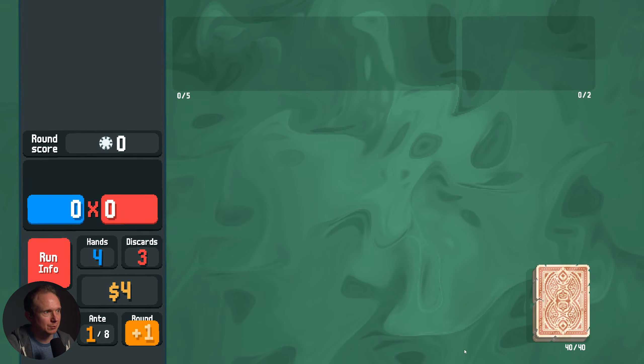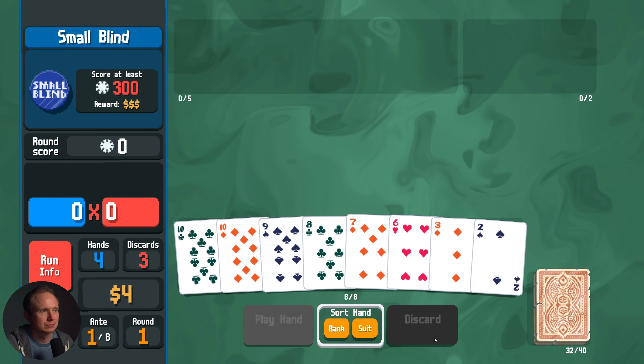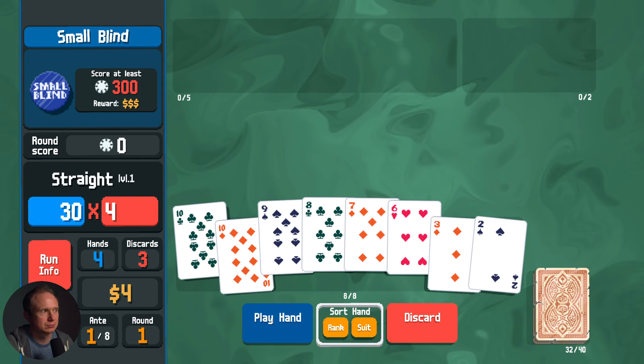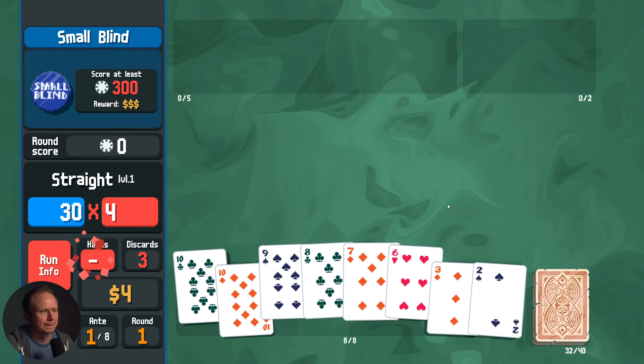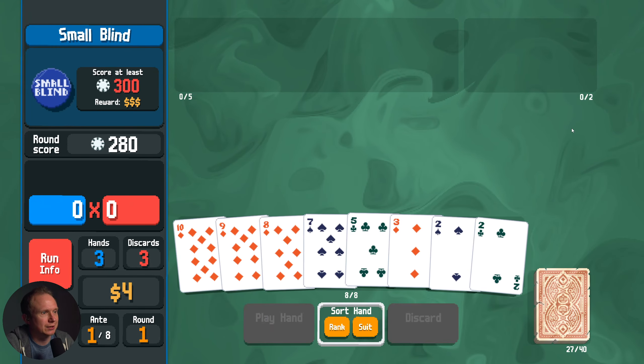Doubles your money — that's not going to be great for us on this first run here. 6, 7, 8, 9, 10. I don't think this gets us where we need to go right off the bat. Yeah, it's close though.